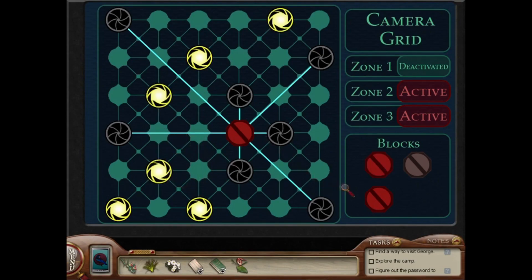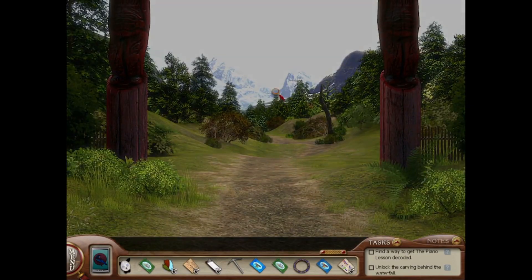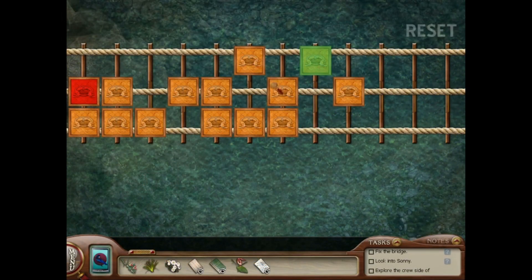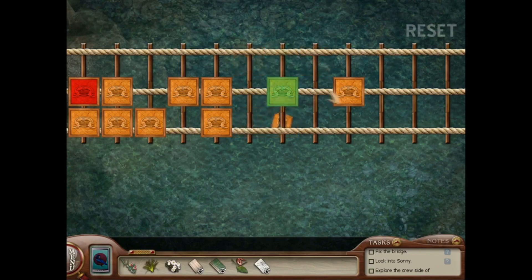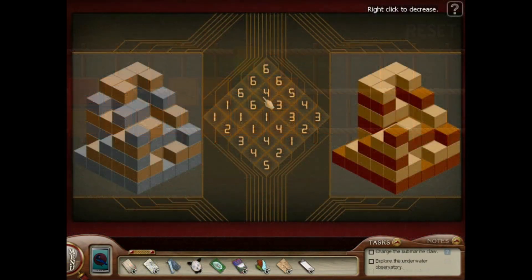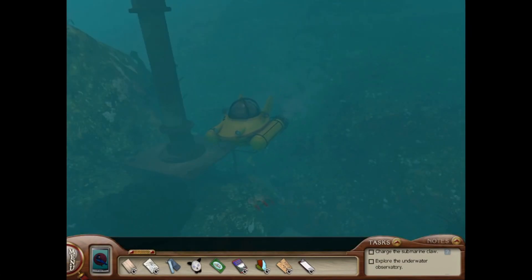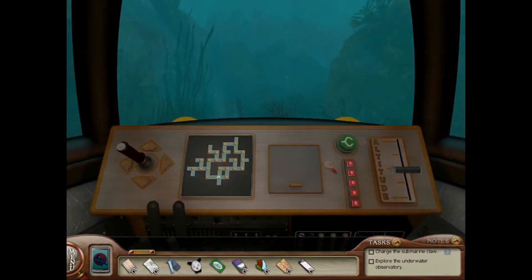There's even a puzzle that Nancy doesn't solve — she gives it to another suspect to solve for her, like a quid pro quo. I liked some smaller puzzles, like getting across the rope bridge after George falls — jumping on each square once before it breaks, like Hexagon from Fall Guys. The part I liked most was the underwater scuba diving with the mini map and submarine navigation. That was a different break. It doesn't quite feel like a Nancy Drew game, but it was probably my favorite part. But shearing sheep is not for me.